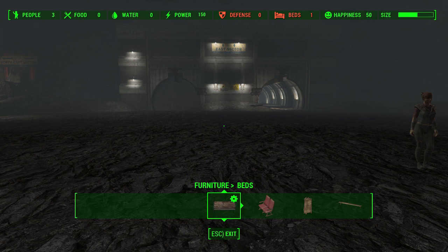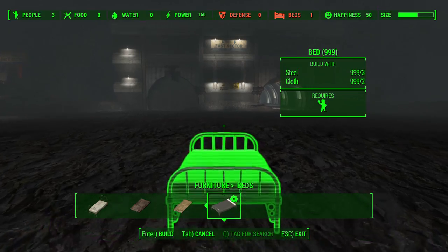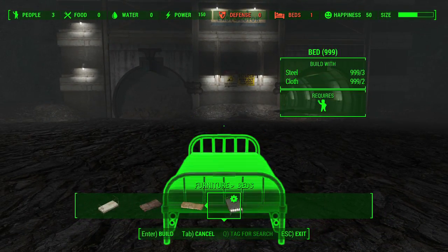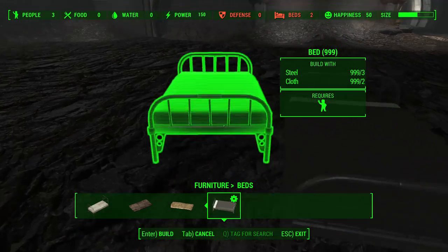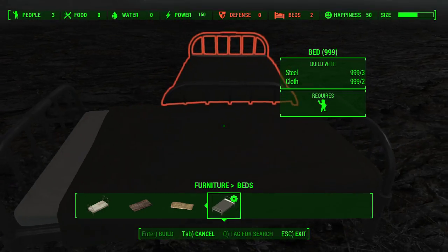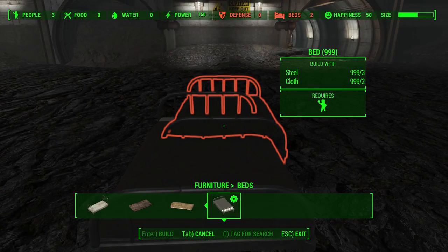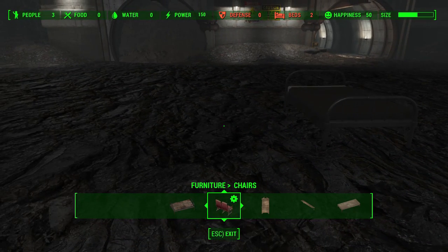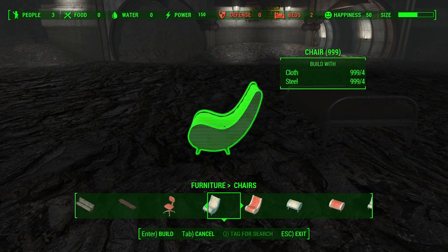The next category with new items is going to be furniture, and there's actually new stuff between each of the subcategories. Underneath beds, all you get is a clean, well-made bed with no pillow, but a clean bed which is nice. That's really kind of the theme with a lot of this new furniture — it's just clean items that we didn't have access to before, and now we do with the DLC.